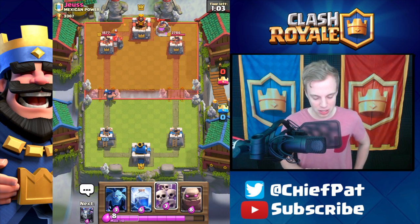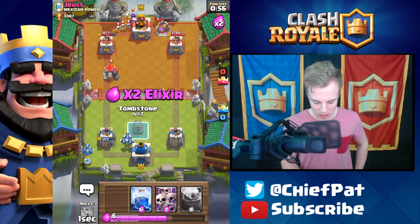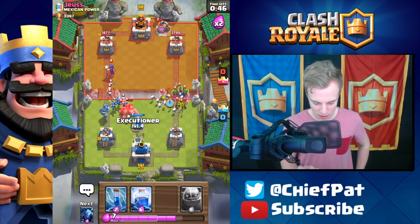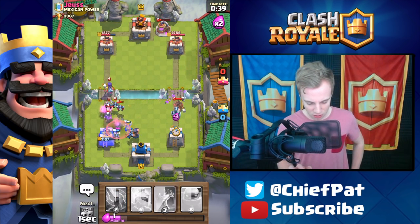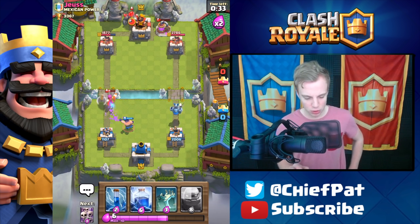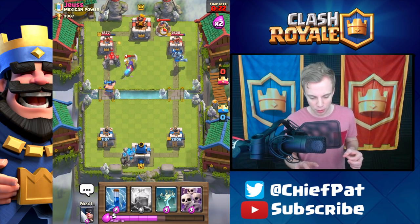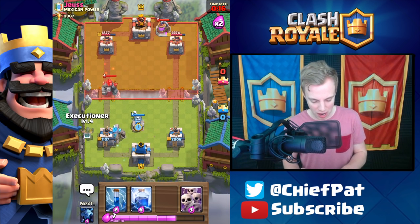I've got minions and mega minion but they're early. I use the tombstone and look for good value out of my lightning spell. I play skeleton army and executioner, and he drops his hog rider on the other side — giving up a huge lead on that tower. Now I can get my golem ready. We've proven we can defend against his golem and kill his witch; one more executioner swing will do it. Dropping tombstone with executioner ready.